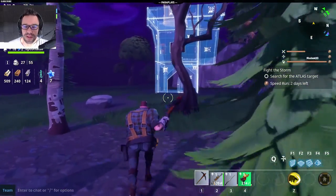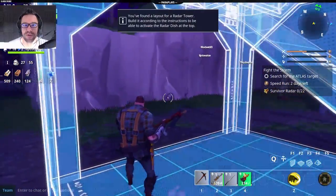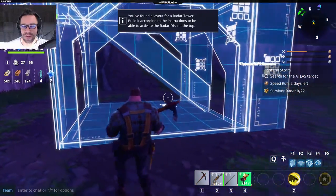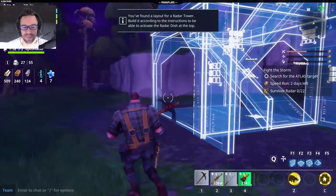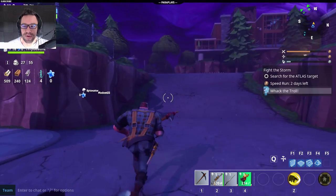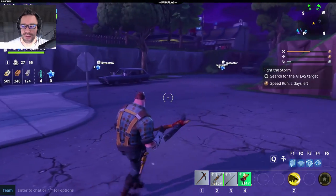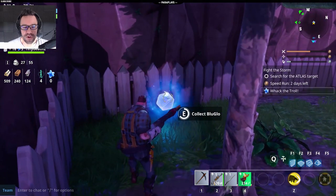This may be it — there's a satellite dish on top. Is this it though? You've found a layout for a radar tower — build it according to the instructions to be able to activate the radar dish. Oh my god, this is where the game gets interesting — there's actually building skills. And my game has crashed, which is fucking brilliant. Thank you very much. Welcome to shite night. I managed to reconnect straight back into the same game, so we haven't even found the search for the Atlas site. I cannot believe we still haven't found the damn thing. And I've lost all my blue fucking orbs.